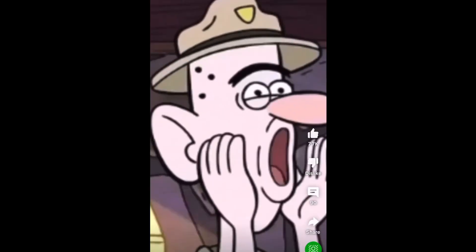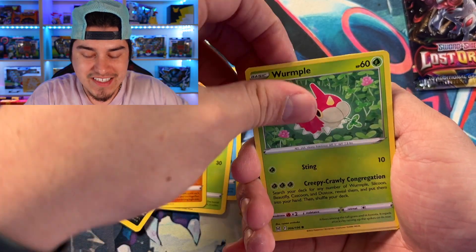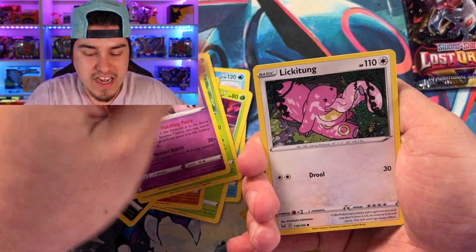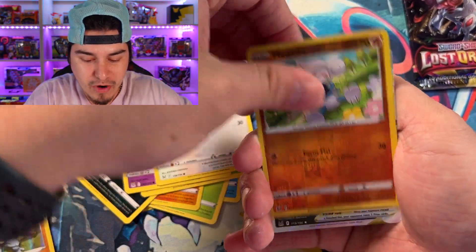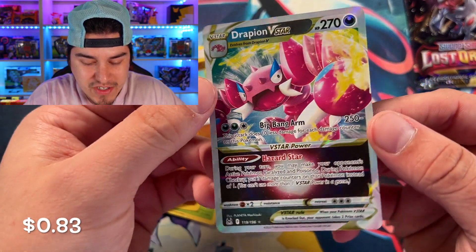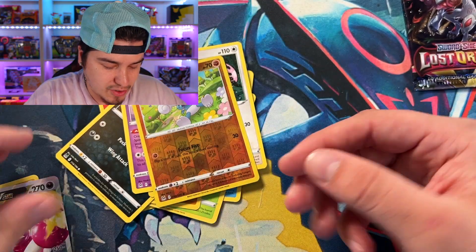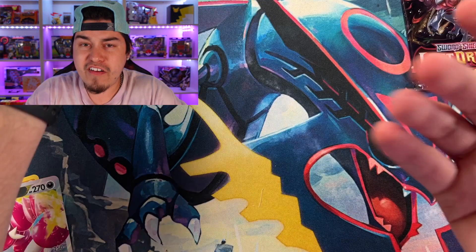We got a Pinnacle chasing down the alternate art Giratina, a Clefairy, Lickitung reverse, and a Drapion VSTAR - that's a huge hit coming out of that pack right there. We'll definitely take the VSTAR. That's three hits out of five packs - not looking too bad.